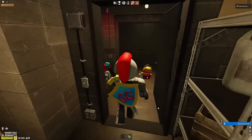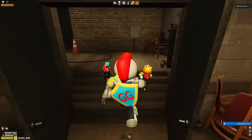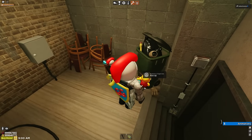Now we're going to go back through this door, through the stage double doors, right across from that one, turn right, and you'll see Sparky's right arm in the trash can.